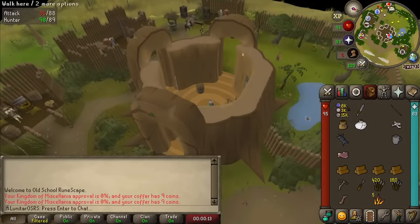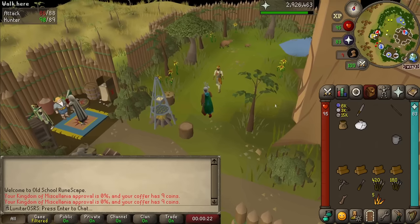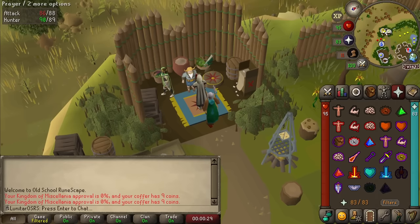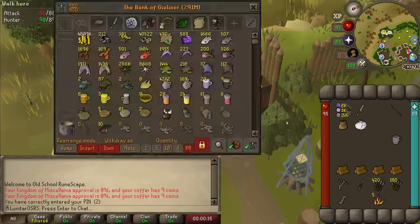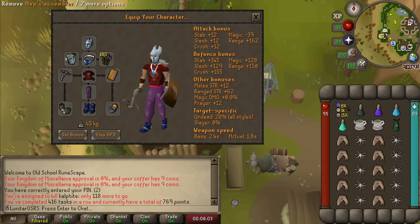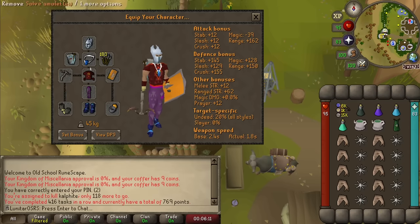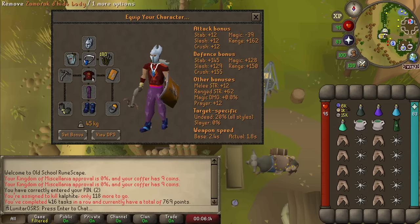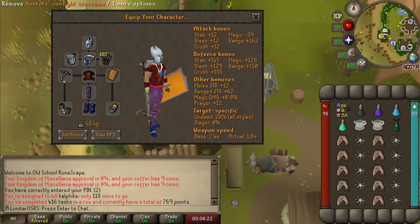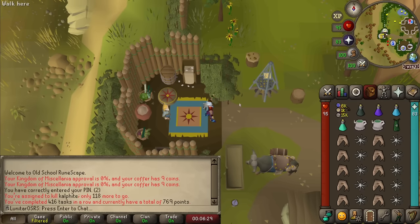Now let's go ahead and test this out in a couple of different places. This is my first time actually using the Hunter's Crossbow — I haven't done any content with it yet, just the DPS calculations. This is my main Iron Man, not maxed — 94 range — so I won't get the big hits from the DPS calculator and I don't have Rigour. The setup is: God Dehyde, crystal helm, self-amulet, Avis Assembler, Moonlight bolts, Hunter's Sunlight Crossbow, Barrows Gloves, and a Ring of Suffering.